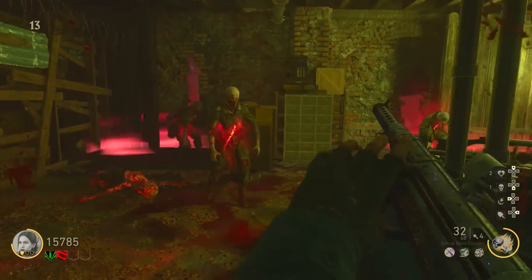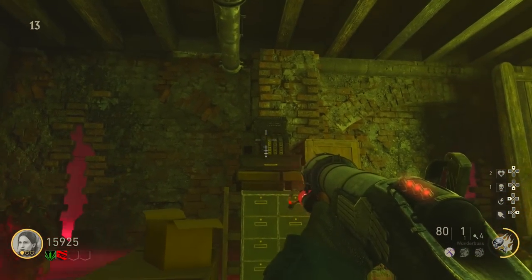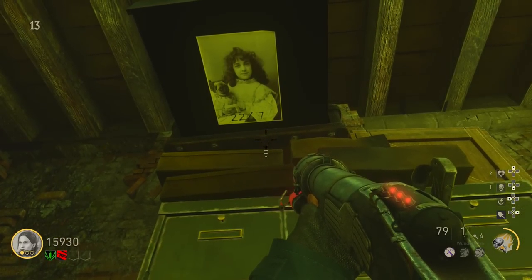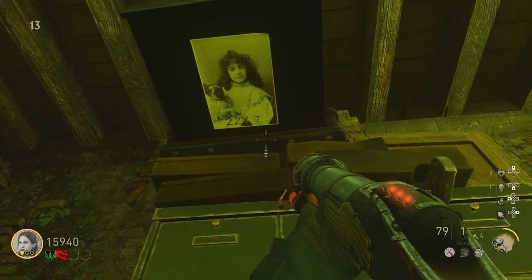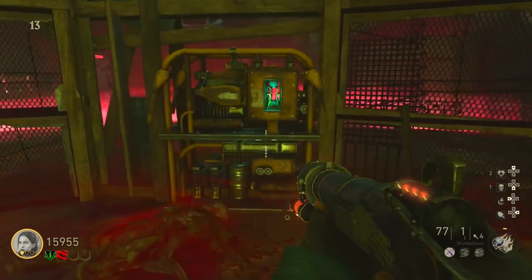Now that you've got the wonder weapon, go straight to the next step: shoot this cash register. Once you've shot it, it will open and underneath there'll be a picture of a little girl with a number on it. You need to remember the number on the left and also the number on the right.